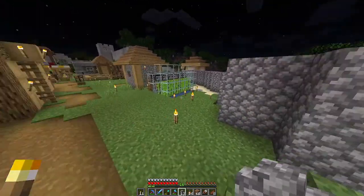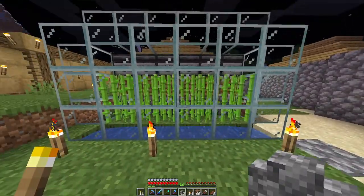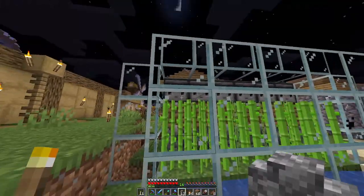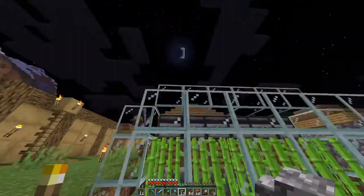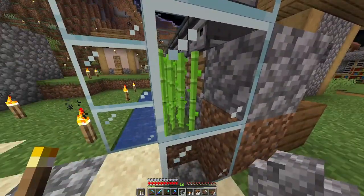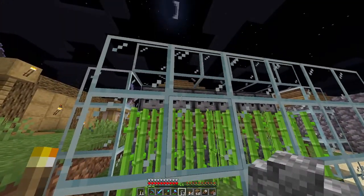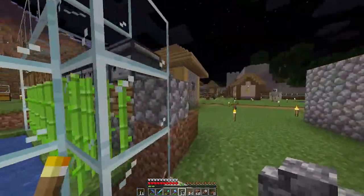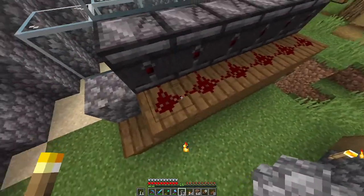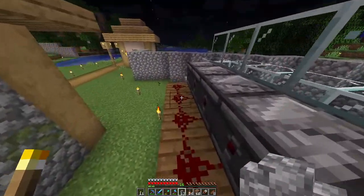We have two farms built up at the moment. The first one is a little passive sugarcane farm. The theory here is that the sugarcane can still get light because it's surrounded by glass — the torches are shining through and making the sugarcane grow. There are little pistons, and every time they grow up to the observer height, the redstone behind it is triggered and pulses. We've got a line of redstone dust as well as the observers here.